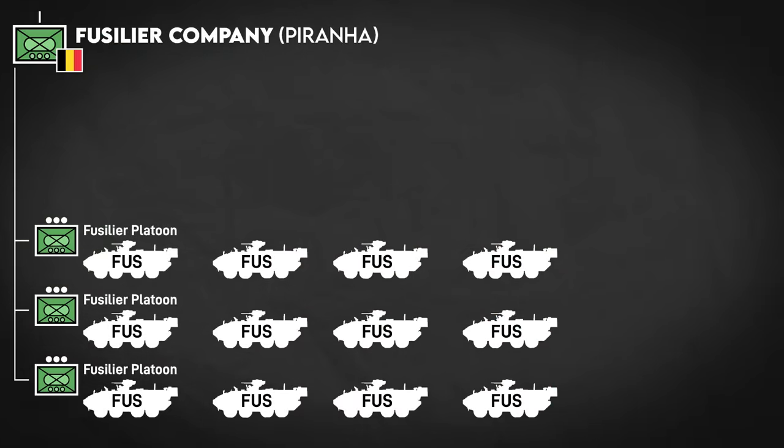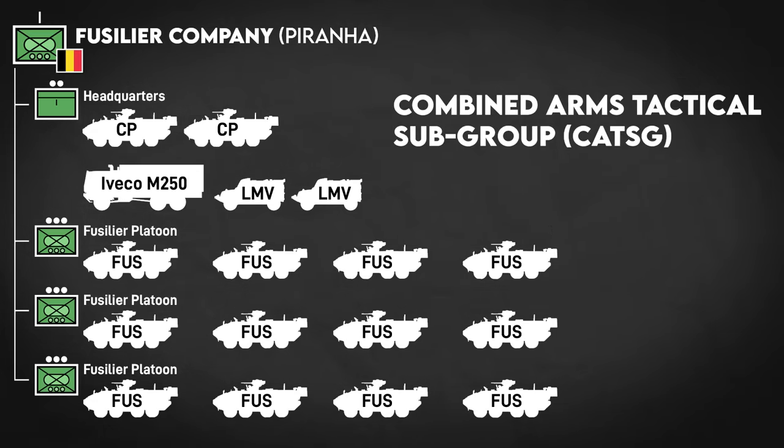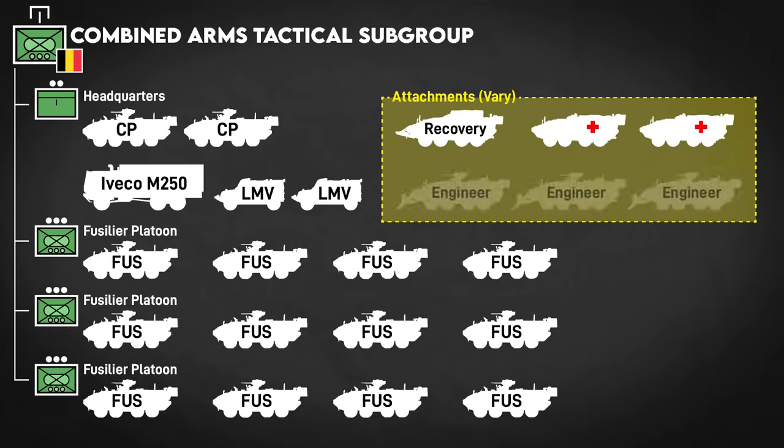Three Fusilier platoons are the close combat elements of the Fusilier Company, in addition to the headquarters. I don't have exact figures of all vehicles in the HQ, but it has at least two Piranha command vehicles in combat. Additionally, in its combat configuration, it'll have attachments. The Belgians call their company teams Combined Arms Tactical Subgroups, which is just English for the French term Sous-groupement Tactique Interarmes. The company will usually be reinforced by one Piranha recovery vehicle, two ambulances, and three engineer vehicles from an engineer platoon. This is not inclusive of logistics.